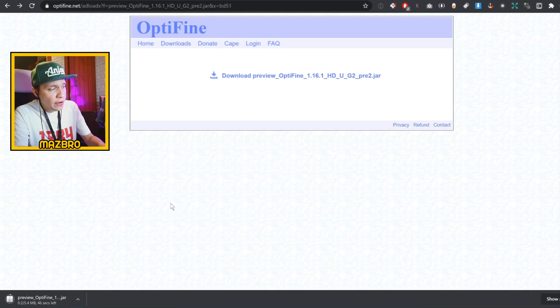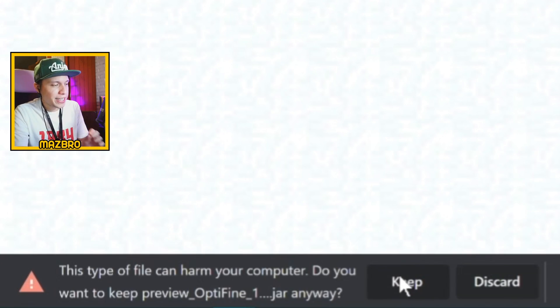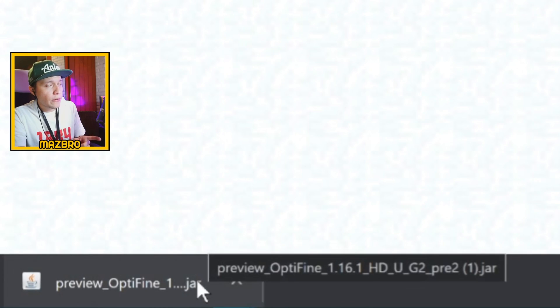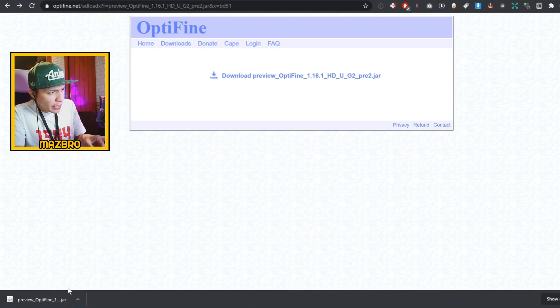Once you click download it'll take you to an ad page. However, a download should start at the bottom. If it does not, all you need to do is click back and then click on the download button again. OptiFine has now been downloaded. You'll see a warning on the bottom left of your screen: 'This type of file can harm your computer. Do you want to keep this file anyway?' — you'll want to click keep. Now run the jar file. A lot of people skip videos — don't skip, or you'll endanger your computer.